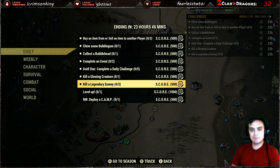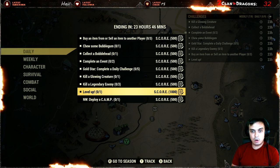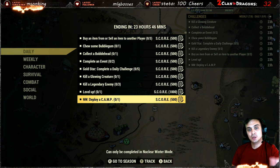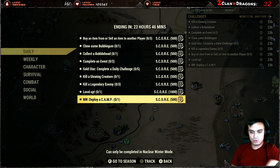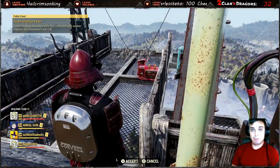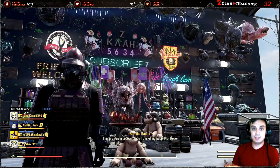Cockroach kill, and level up. For nuclear winter: just deploy a camp — easy for those who hate nuclear winter, do this one. It's super simple: you go into the lobby, spawn yourself as far away as possible, closer to the fire and away from anybody, and you just deploy your camp. You go in, place your camp, done — and you can afterwards just leave or play a game.